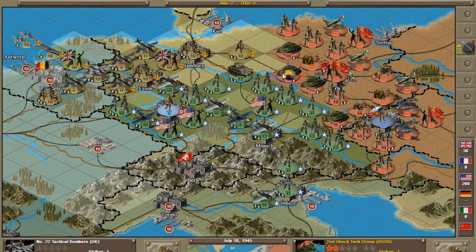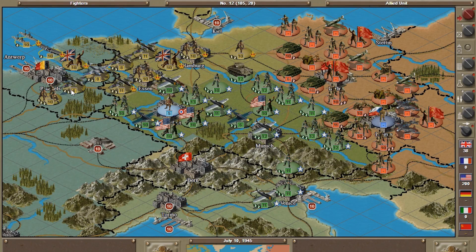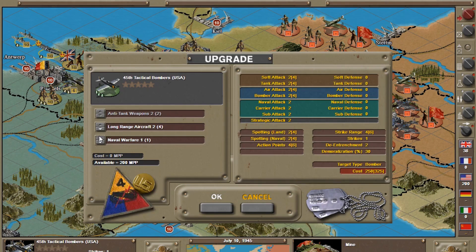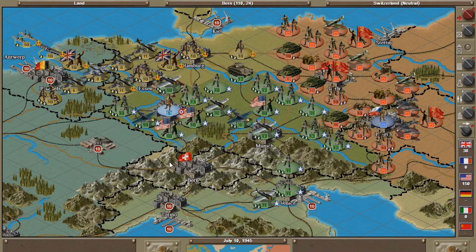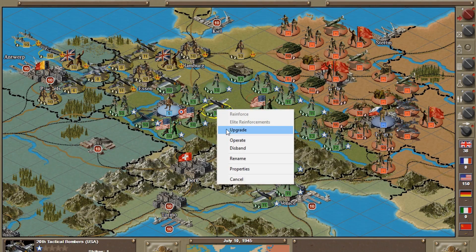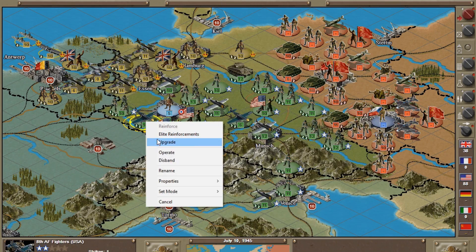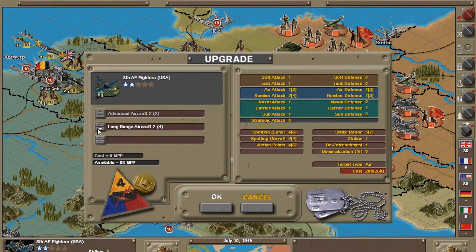Sorting through our air units — we have fighters, coastal units, and some that can be upgraded. I want to upgrade this coastal unit first and save the strike for next turn. Same with this other fighter — I hate to skip a strike this turn, but upgrades are worth it. One unit can be upgraded to long range, and we'll take that.